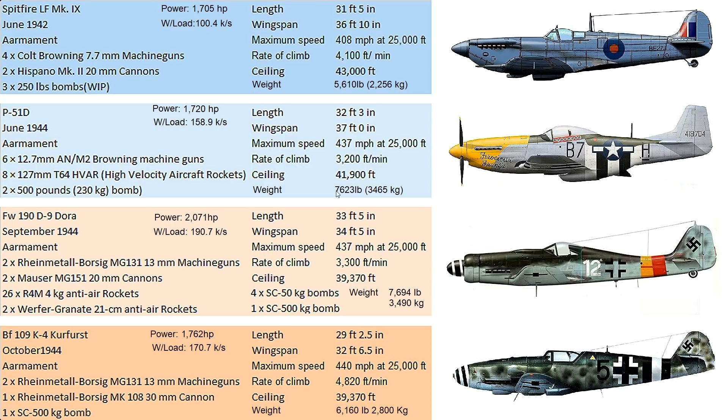Airframe empty weights: Spitfire 5,600 lbs — superlight; P-51D 7,600 lbs; Dora around 7,700 lbs; Kurfürst 6,160 lbs. Heavier fighters generally have better survivability — they're faster, can soak up slightly more damage, and most importantly they have the initiative to attack and disengage. A Focke-Wulf 190 in trouble can always disengage, something the Spitfire simply can't do.